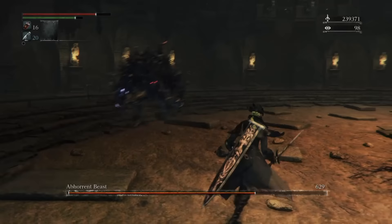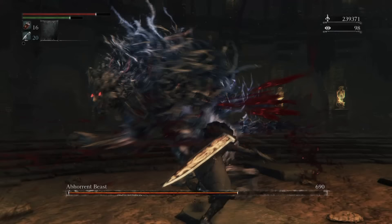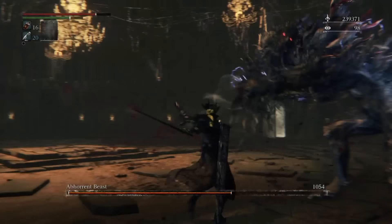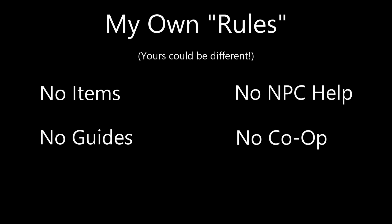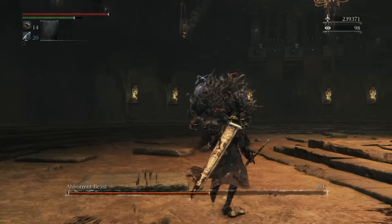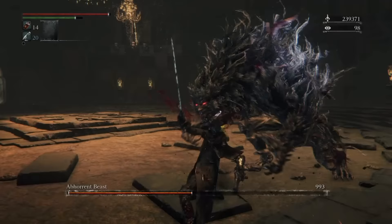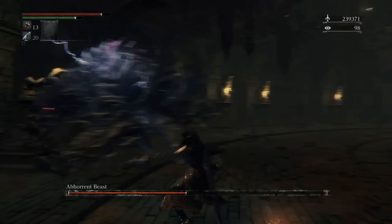I always approach games in the Soulsborne series in the same way. I try to avoid all the information I can before they're released, then play them blind without any outside help. I tend to find a weapon that feels good to use rather than one with super powerful stats, never use items unless strictly necessary, and never summon other players or NPCs to help on bosses. After completing the game, I look up hints for things I missed and complete the rest of the content the same way. I'm mentioning this so you have an idea of what my first experience with all the games is like and how it might be different than yours.